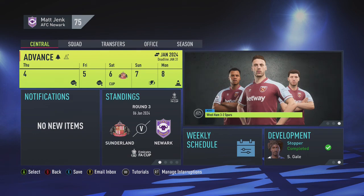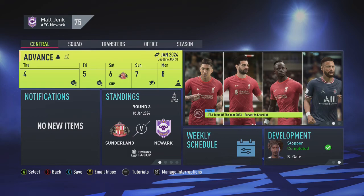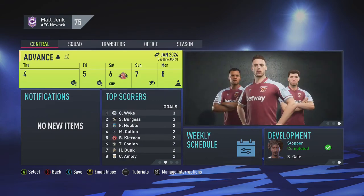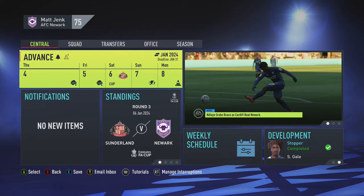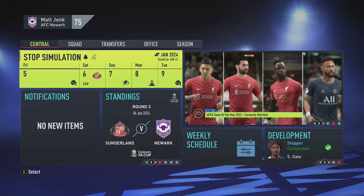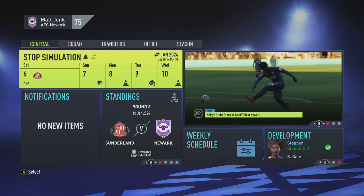Hello guys, welcome back to another episode of the AFC Newark career mode on FIFA 22. It's January, it's transfer time, and we have the FA Cup back. Our favorite competition - is this the year we're going to win it? We're taking on Sunderland in the first round away from home at the Stadium of Light. With the transfer window open we'll see if any bids come in, and we may look to bring in some players too after recent performances.